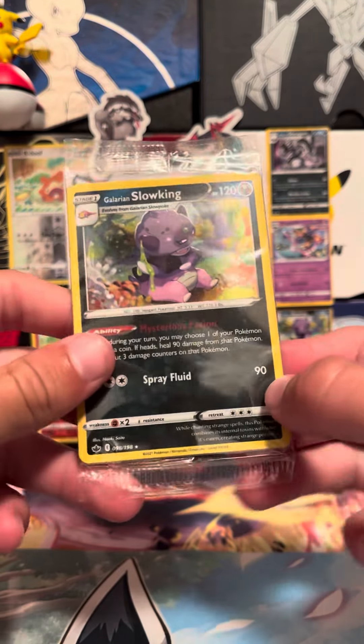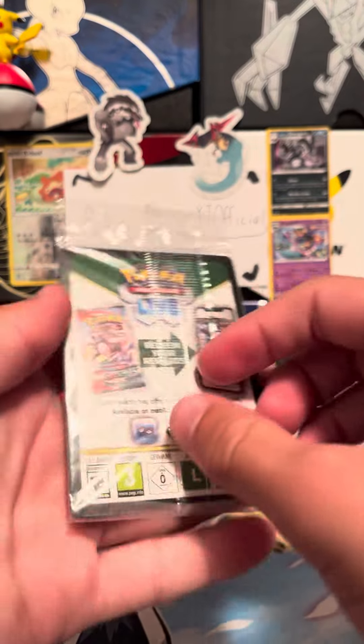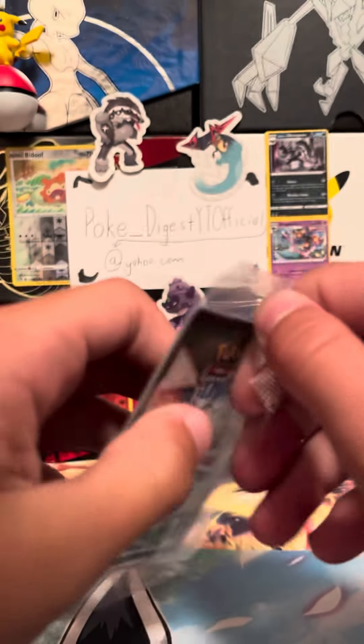Alright, so we're going to be opening up this Galarian Slowking Hollow thing. I don't know what's inside, I have no idea. There's a code card. So let's just see what's inside.